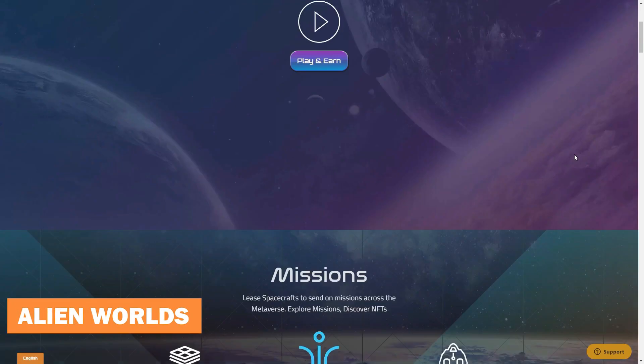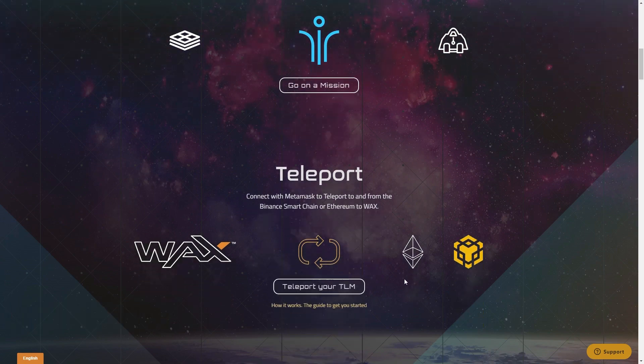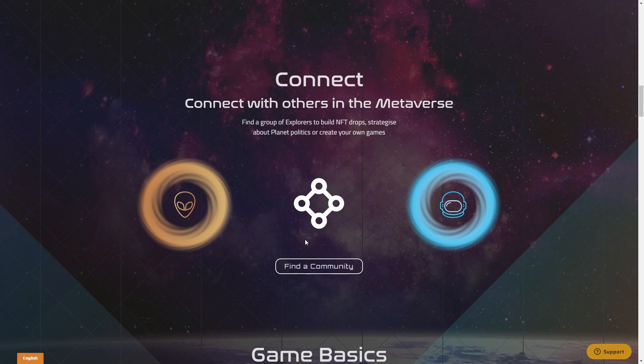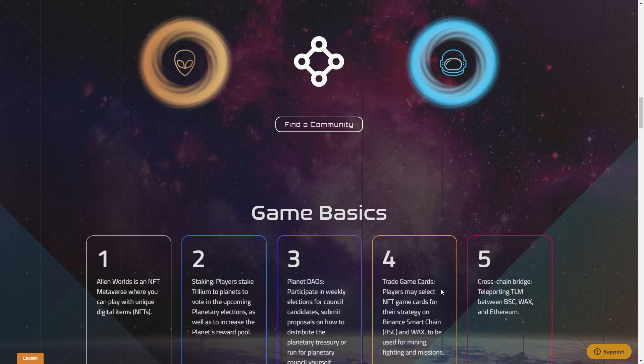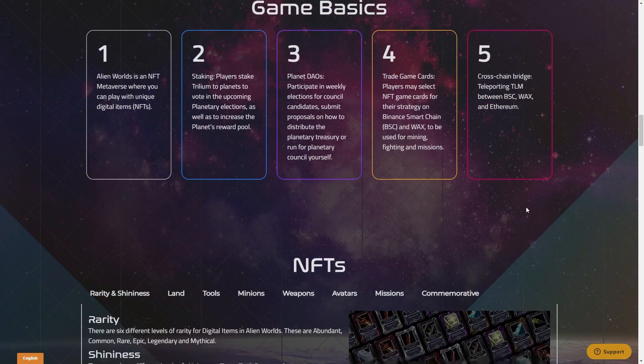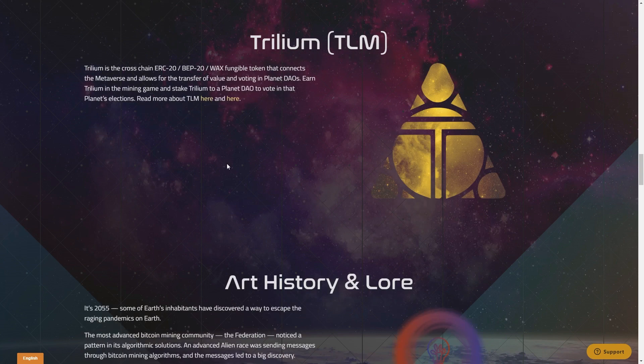Alien Worlds: Alien Worlds is an NFT DeFi metaverse that mimics economic struggle and teamwork among players in the hopes of discovering new planets. It encourages players to battle for Trilium (TLM), which is necessary to manage rival decentralized autonomous organizations (DAOs) and access new games. Participants use NFTs to harvest TLM, fight in combat, and perform in-game tasks in the Alien Worlds metaverse. Players can buy and assemble NFTs that best fit their approach based on their plan. Users can also participate in governance by choosing the counselors of six Planet DAOs, influencing the game's course.